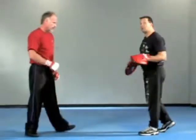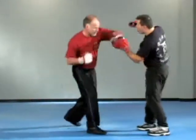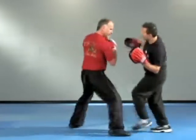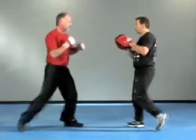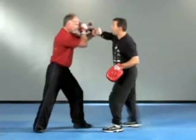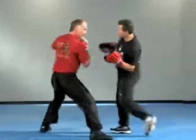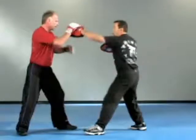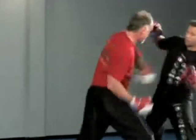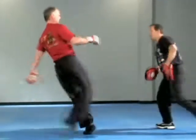Number four — easy. Parry, gunting, right to the hack and the step, one, two, three, kick. Each time he steps in he's trying to trip me up as he's stepping in.